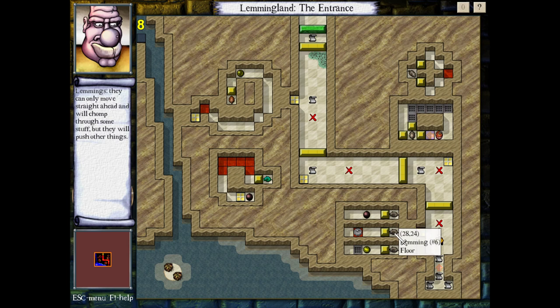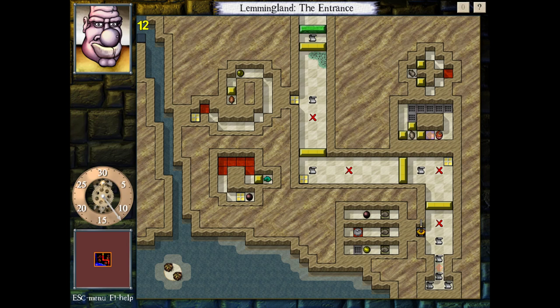Okay, so these are your basic default lemmings here. They can only move straight ahead and will chomp through some stuff but will push other things. So if I just let them go — this is why I don't think this is going to be all that bad. He's just moving in a straight line. You're going to bite the bomb and blow up, push the mirror and get stuck on the hot tile and die, chew through the orb and get stabbed by the floor spikes. Also worth noting that they actually activate orbs, including non-crack orbs.